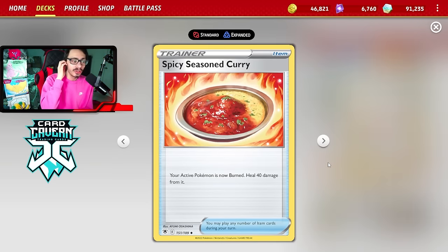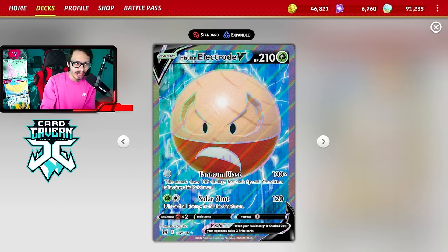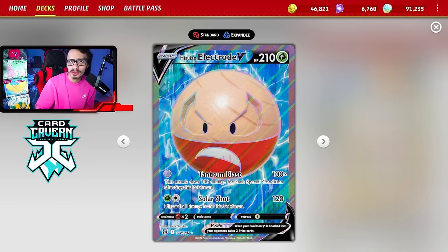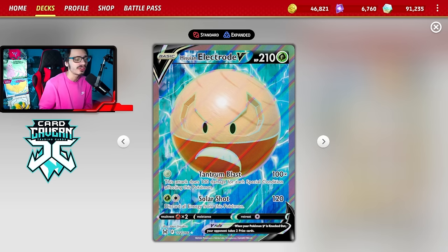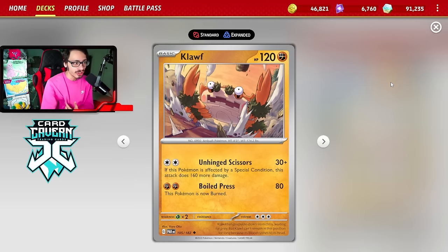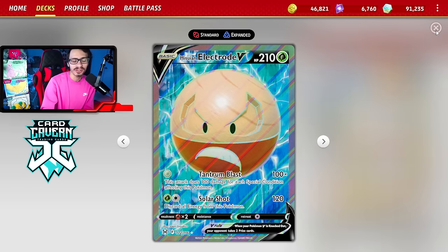You can also play Spicy Curry. You can burn Electrode and poison it with Brute Bonnet and Spicy Curry, allowing you to do 200 damage. Being a Grass-type Pokemon, you can KO Roaring Moons and Charizard EXs for zero energy. That's what makes Electrode so good in this deck as a backup attacker. You've got two good Pokemon: a heavy-hitting one-prize Pokemon that hits decent weakness, and a two-prizer that can also hit decent weakness right now.